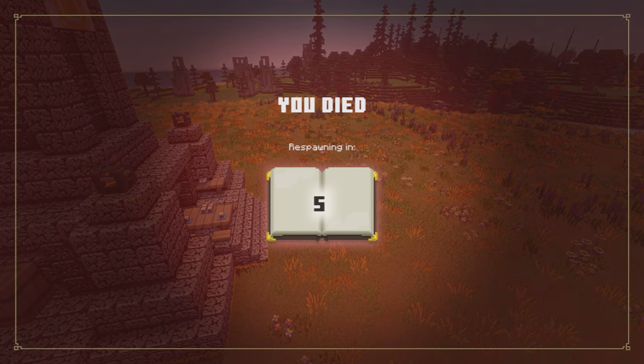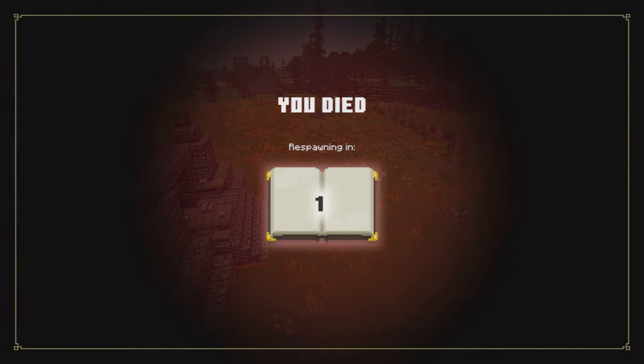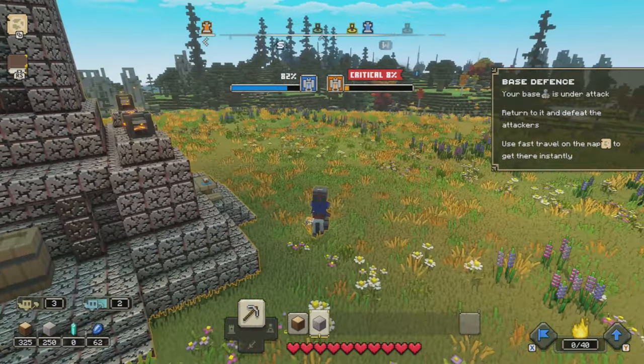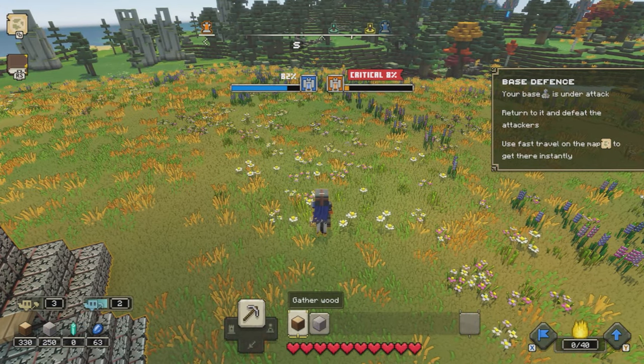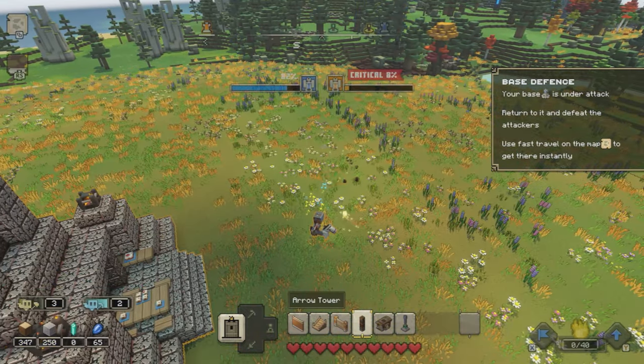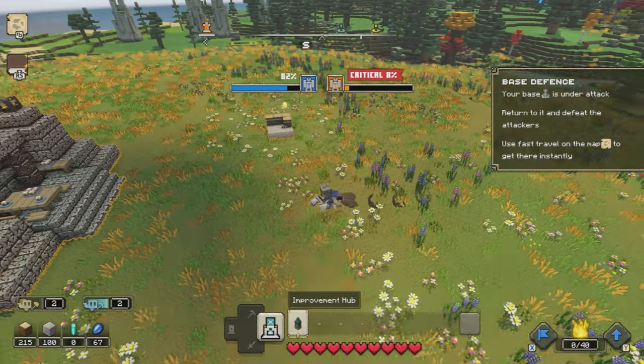There is a 10 second respawn timer, but we have killed all the pigmen so it should be pretty safe for a couple of minutes at least. Once we respawn we are then going to put up some defences here, so when we wander away to destroy the blue base there is some defence and it is not going to get destroyed by the next wave of pigmen. I am just going to place one arrow tower, which is sufficient — you may want to add another one just to be on the safe side.